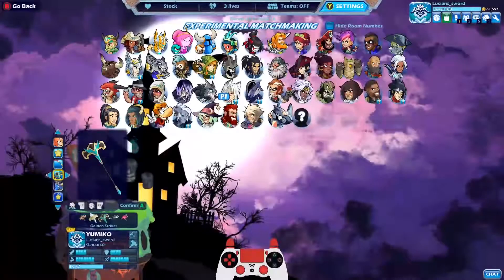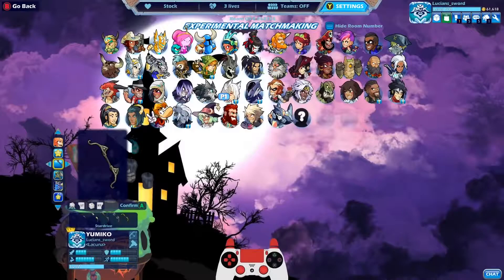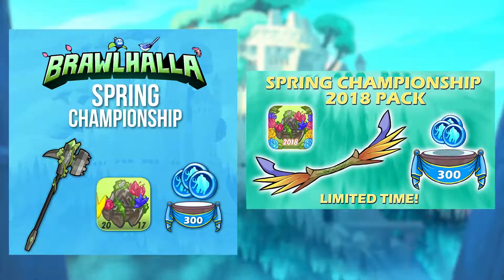At number 2 we have the Dawnhammer and the Spring Breeze Bow. The Dawnhammer is an exclusive hammer skin that was part of a pack available in May 2017, which included the Spring Shard 2017, the Dawnhammer skin, and 300 Mammoth Coins. The Spring Breeze was similarly available in a pack that included the Spring Championship 2018 avatar, the Spring Breeze Bow, and 300 Mammoth Coins. These were timed exclusive packs and are no longer available to purchase or otherwise acquire, making them quite rare.